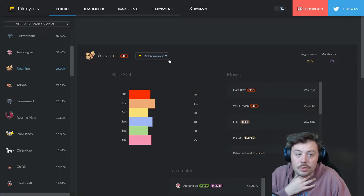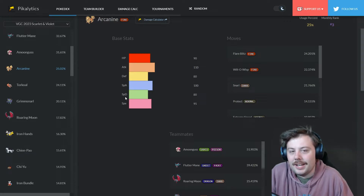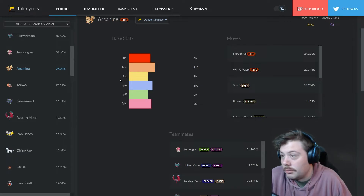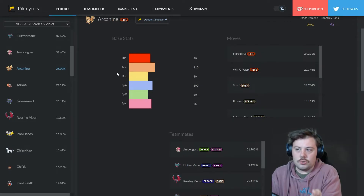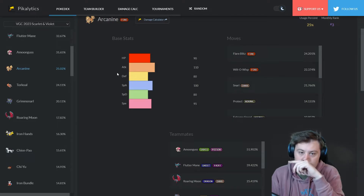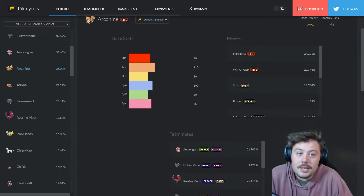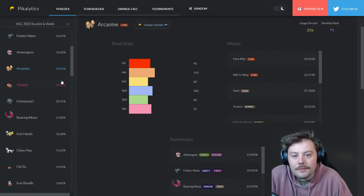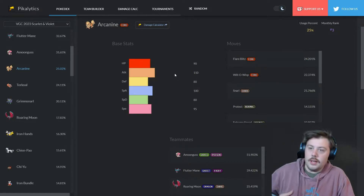Arcanine is at 25% usage. The main reason it's so good in this format is Intimidate. Intimidate has been nerfed somewhat — we have Clear Amulet, Own Tempo, and other counterplay — but it still remains strong. 25% of the player base wants to use Arcanine, though personally I think it might fluctuate a bit since it's felt a little lackluster.